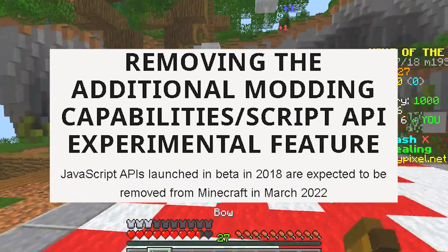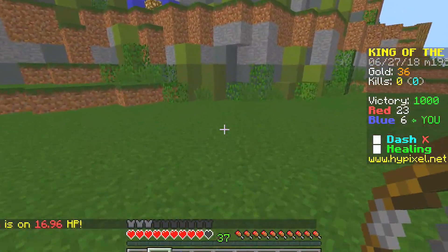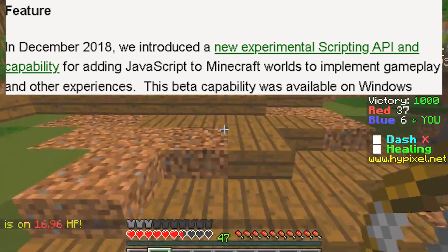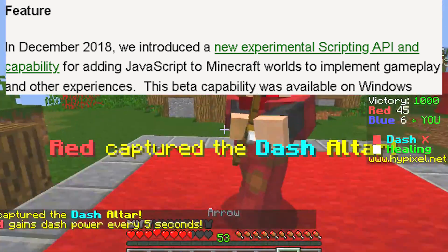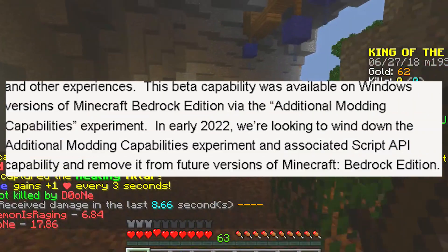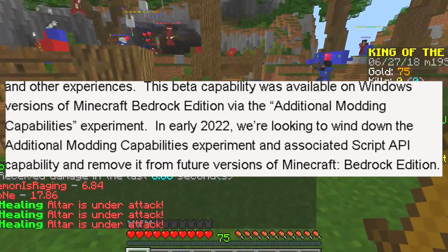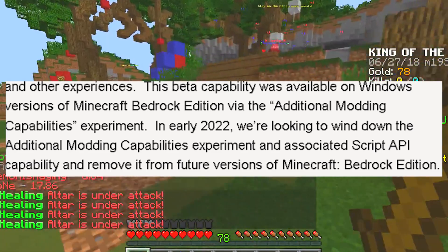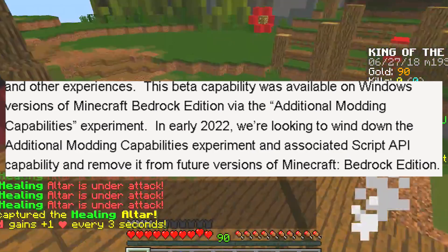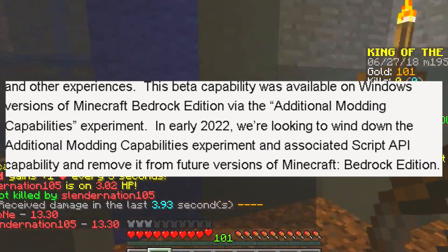JavaScript APIs launched in beta in 2018, and are expected to be removed. In December of 2018, we introduced a new scripting API and capability for adding JavaScript to Minecraft worlds to implement gameplay and other experiences. This beta capability was only available on Windows 10 of Minecraft Bedrock Edition through the additional body capabilities experiment. In early 2022, we are looking to wind down the additional body capabilities and associated script API capability and remove it from future versions of Bedrock Edition.